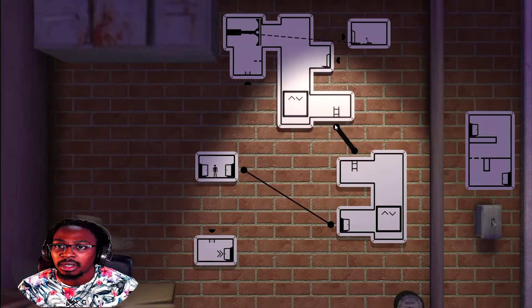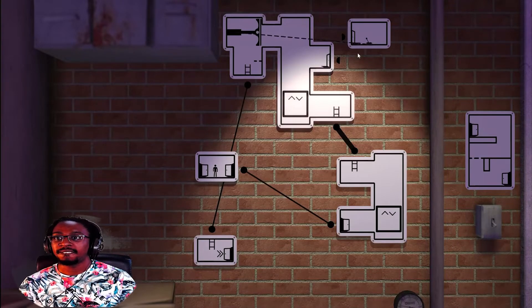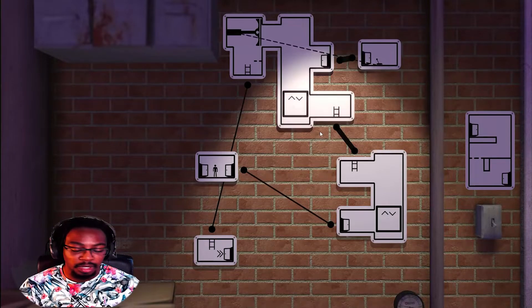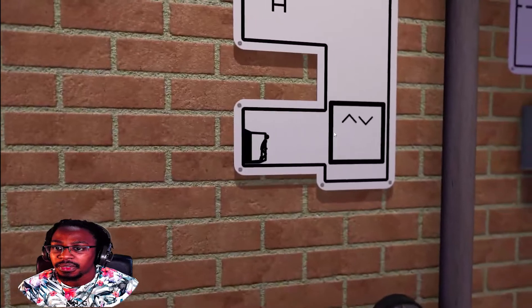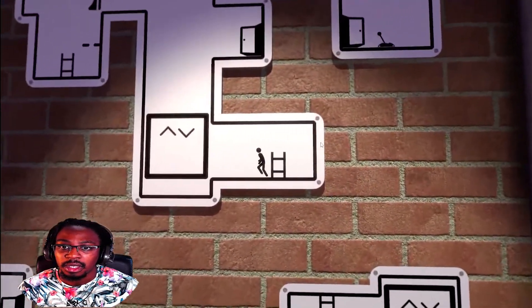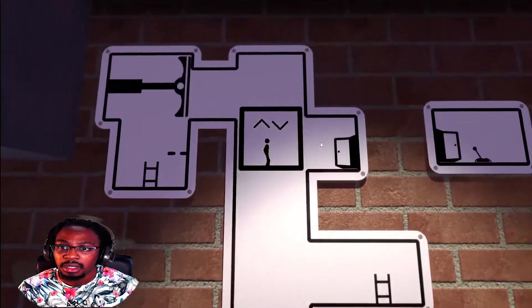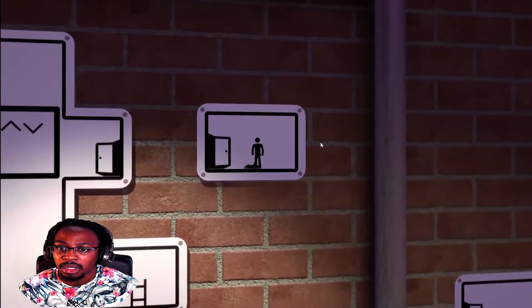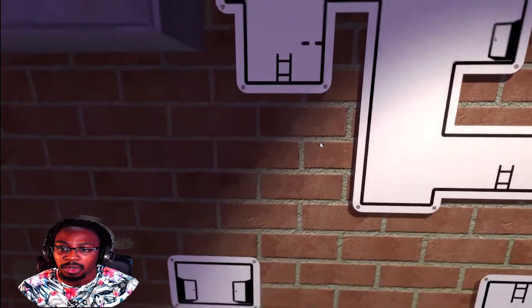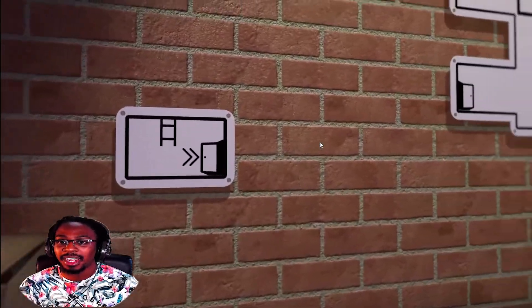Put this one... then that one to that one, and then that to that. Yeah, yeah, yeah, this should be it — wish me luck. Hopefully the elevator works — yes it does! We go up again, through here, press E on that, up again, down we go, and then we're out.